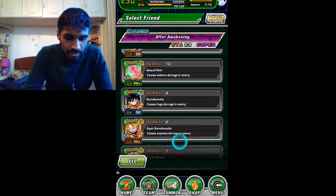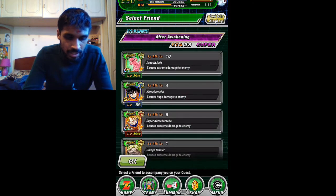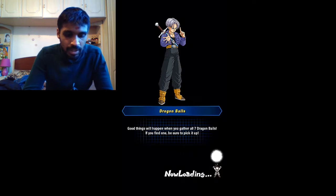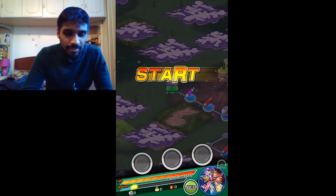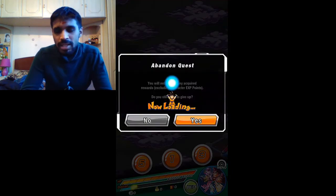Hopefully there should be a Super Saiyan God Super Saiyan Vegeta here. It's not here, alright. You know what, I'm going to try something. Ah, that's the only time I get Pilaf and Launch. Let me just abandon the quest and then try again.